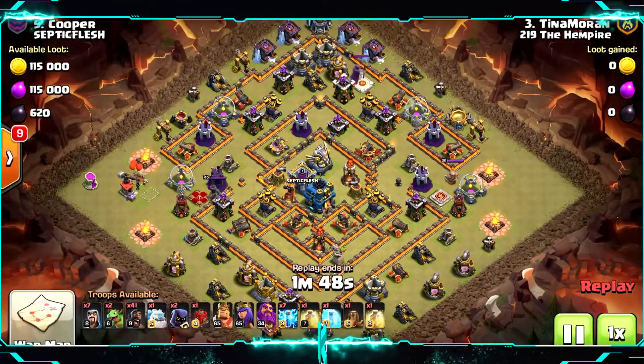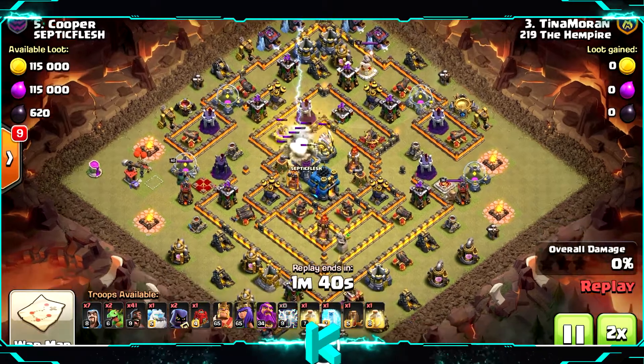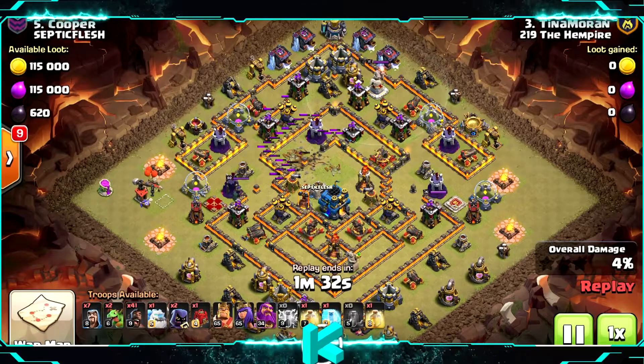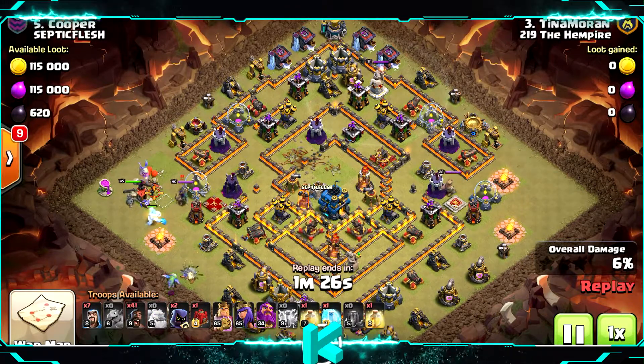What's up everybody, Cogsigaming with a new episode of TH12 attack strategy. A new attack strategy for Town Hall 12 with the Hog Riders. I will show you two different attack strategies with the Hog Riders: the first one with the Zap using lightning spells to take out the Eagle Artillery, and the second will be with the Clone Spell.